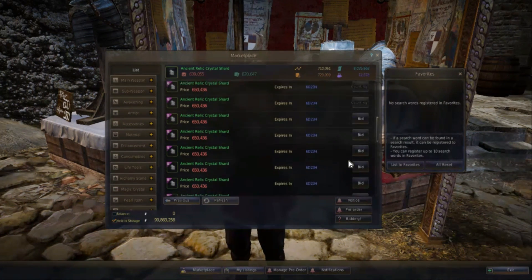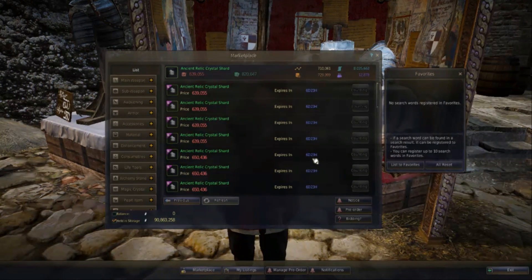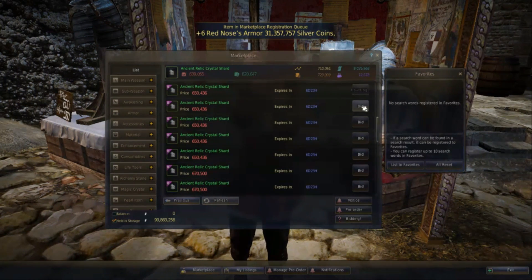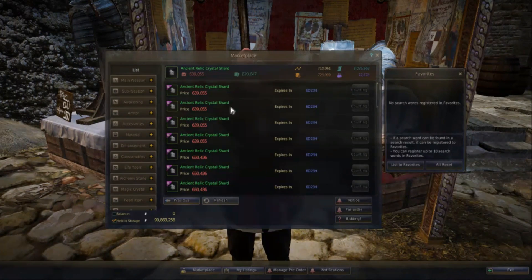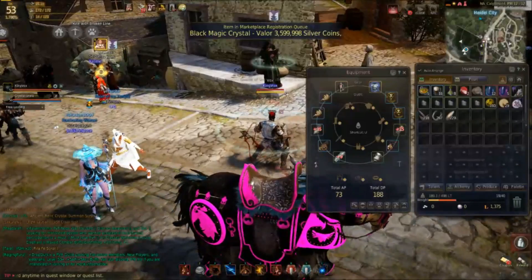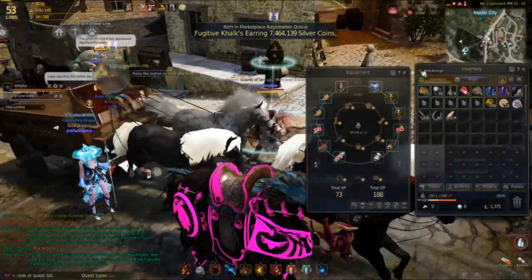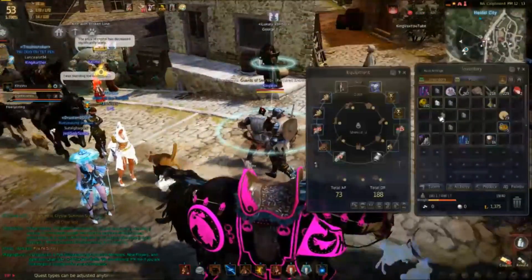This is just a very good way to make money. I wouldn't say it's better than grinding, but it's definitely something different — there are tons of ways to make money in this game. I'm going to come back when I have all five ancient relic shards to make a troll. Okay, so I have all five, and the first thing I want to do is unclick auto-arrange so I can properly arrange these.